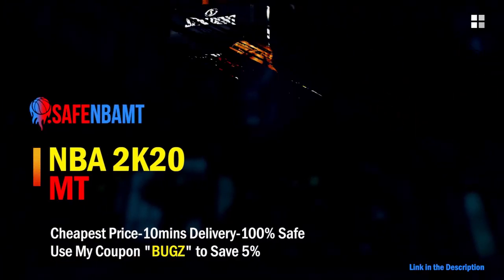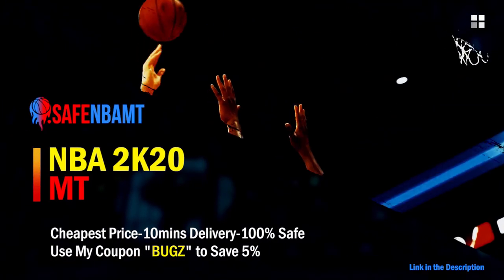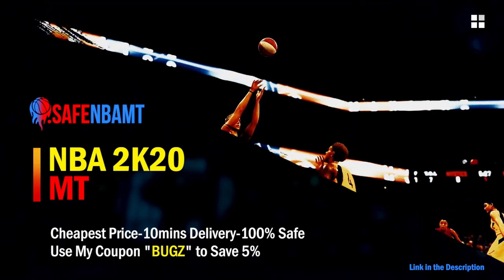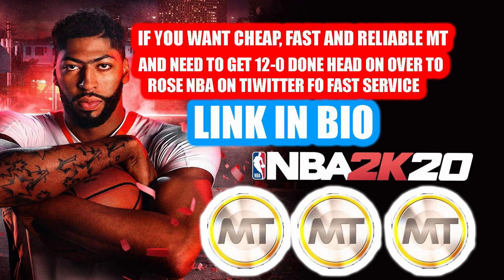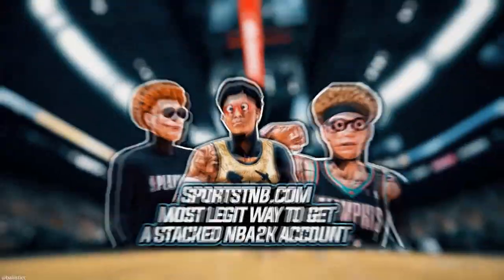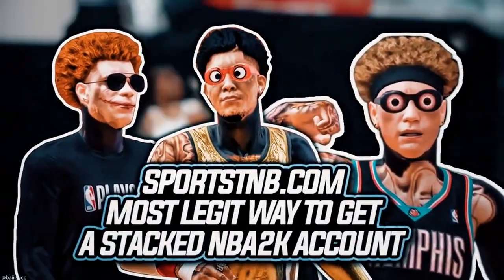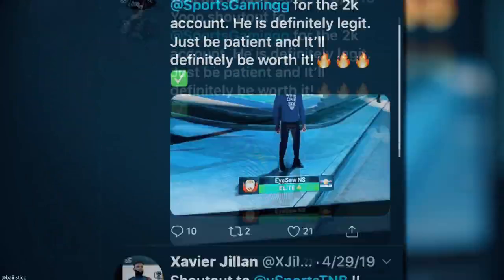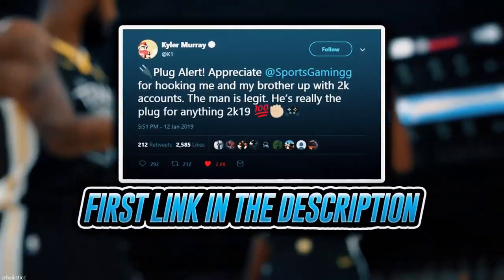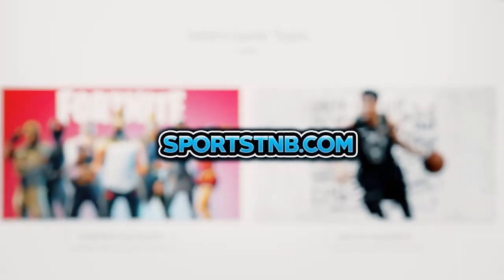If you want cheap, fast, and reliable NBA 2K20 MyTeam coins, head over to nbasafe.com and use code 'bugs' for five percent off at checkout. If you need MT and need to get 12 and 0 done, check out rose NBA on Twitter. If you're looking to buy a stacked NBA 2K account with max badges and more, visit sportstmb.com — click the first link in the description to get your account today.